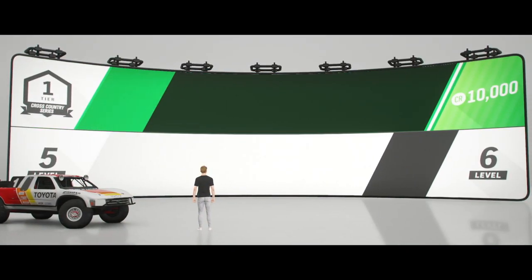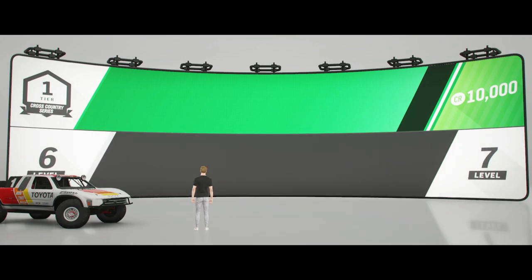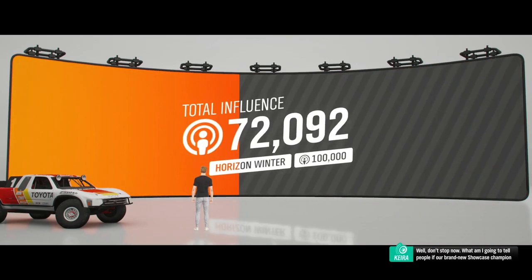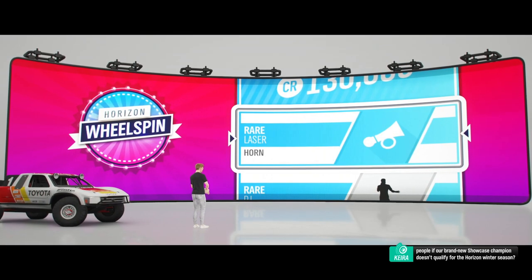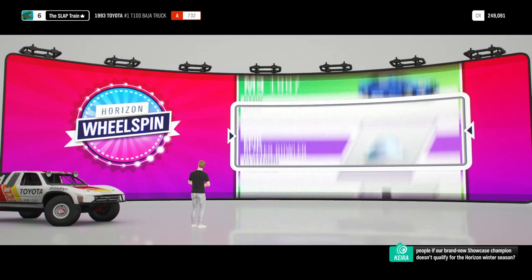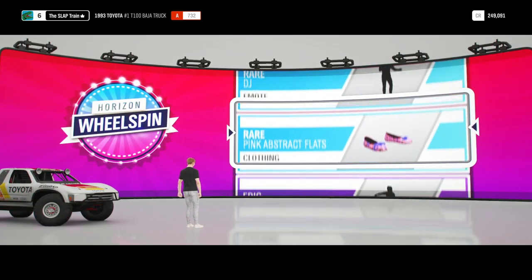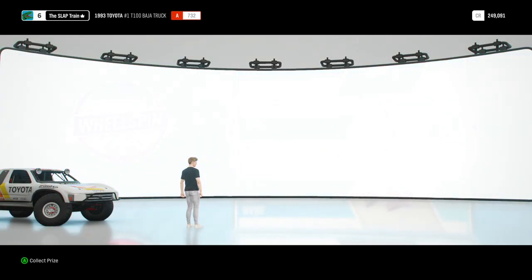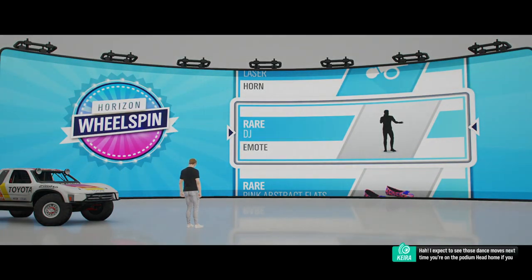100 on the influence. Are we going to level up? Level six. Did not hit the 10,001 there on the tier. Well, don't stop now. What am I going to tell people if our brand new showcase champion doesn't qualify for the horizon winter season? Oh, we got wheels, man. Here we go. Come on. Yep. We got to dance. Okay. DJ mode. I expect to see those dance moves next time you're on the podium.